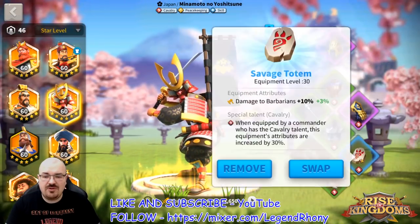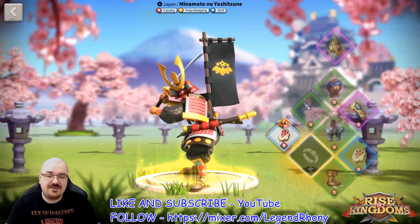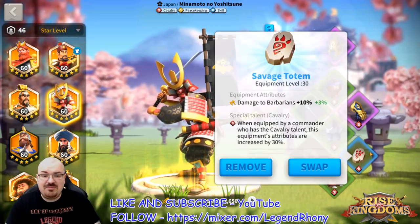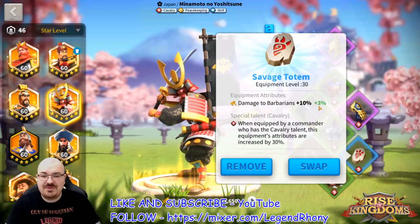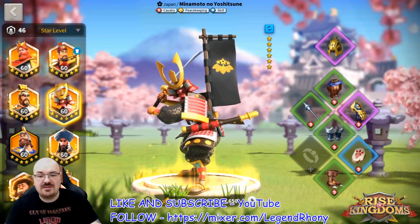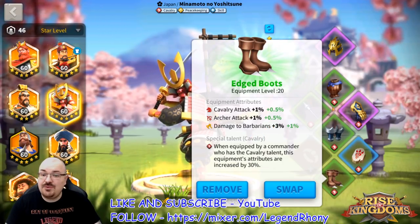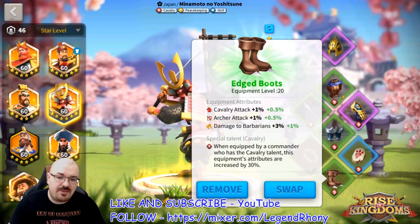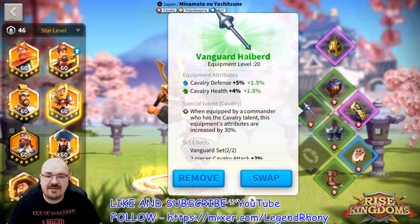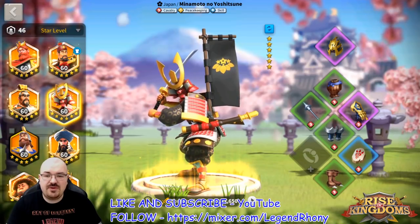The equipment I have on Minamoto includes the Savage Totem. If you're savage enough to craft a second one, that's another 10%, and if you're lucky enough to get it with expertise like me, that's another 13% damage to barbarians. All this damage to barbarians adds up — that's why Double C does an amazing job against barbarians with Minamoto as primary. Also don't neglect halberds or vanguard grieves, as these are very nice bonuses for your cavalry.